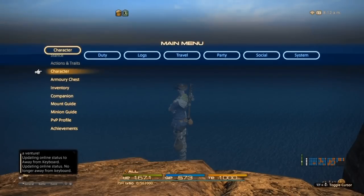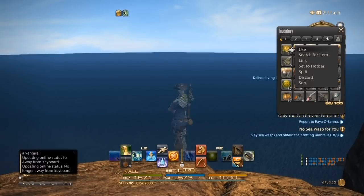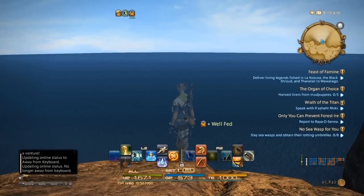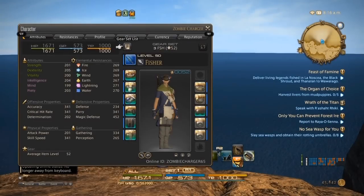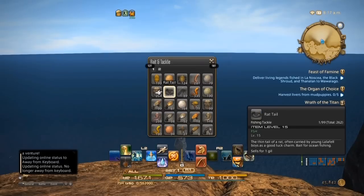The next thing you want to do is food — anything that boosts your stats is going to be great. Spinach quiche has been pretty good for me so far; it's the best one I've found for maxing out stats with food. You can see quite a boost there that it gave.